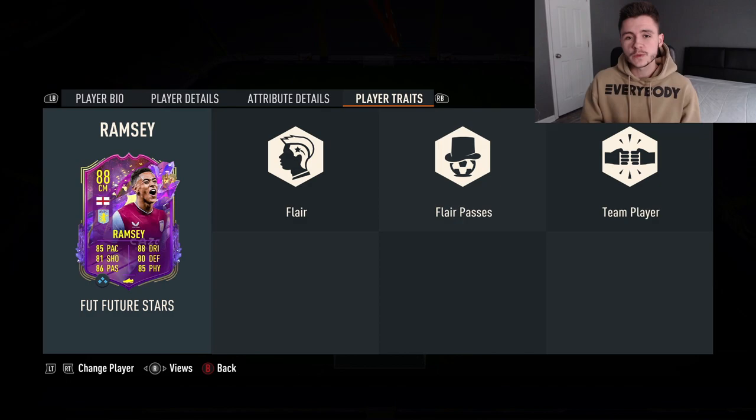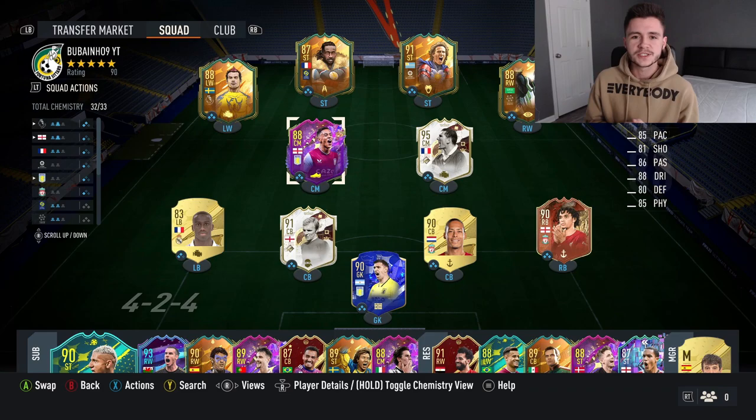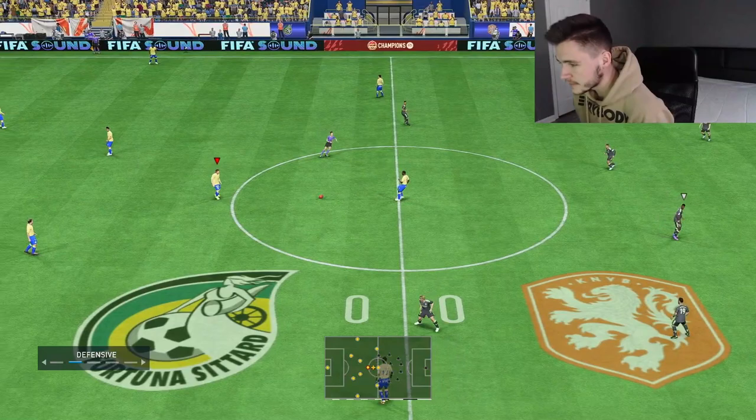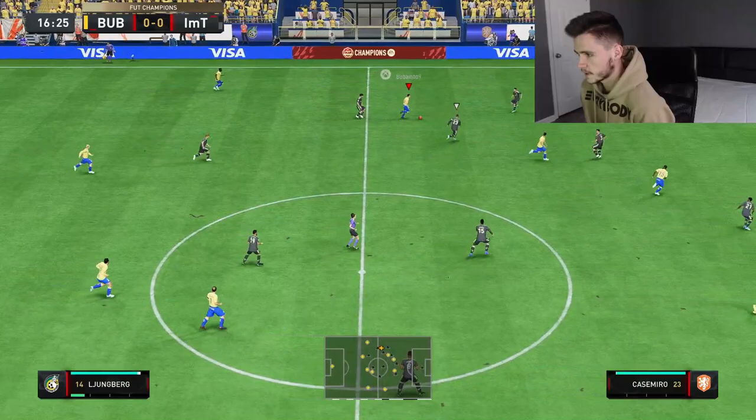Looking at the player traits, he does have the flare passes and also the team player trait. This is the team we're going to be using in three games of FUT Champions to test out the new Jacob Ramsey card. We're jumping into our very first game and we're going to be playing him at the center mid position because of his high/high work rates, using him as a box-to-box midfielder.